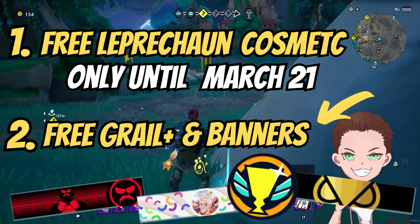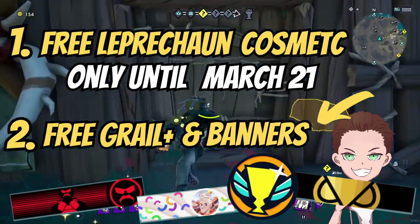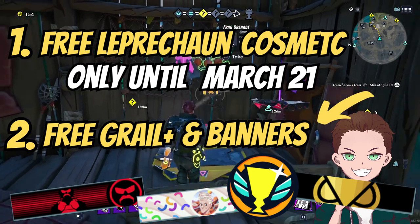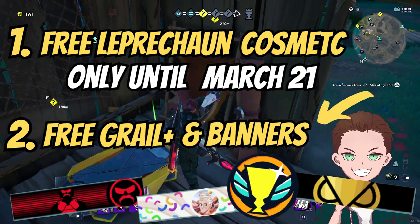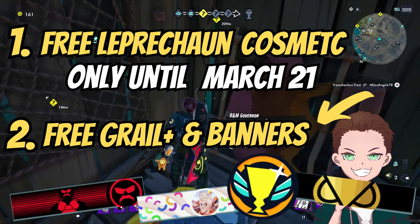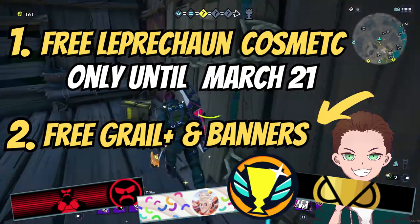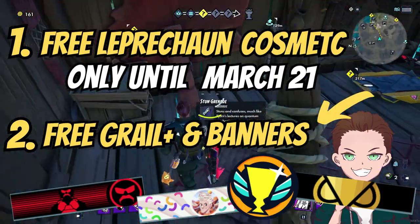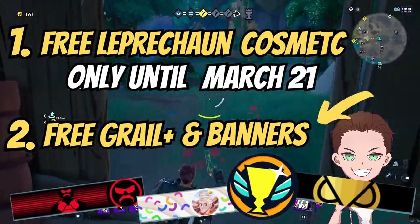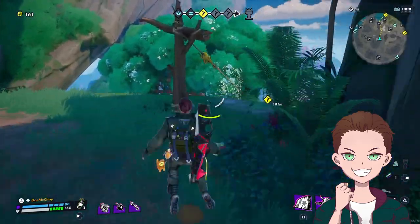That was just a quick heads up. All the codes and everything you need to get all those in-game goodies before they're no longer valid, you can find in the description and in the comments. The link to the form for the contest as well as the answers is in the description. Copy-paste this and get your free in-game St. Patrick's Day Leprechaun Souvenir. Thanks guys, bye-bye.